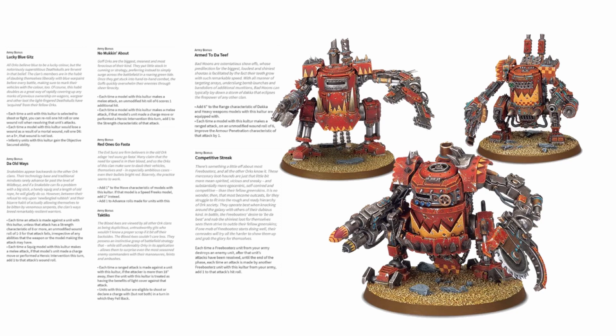Unlike in the 8th edition codex, your Killer Khans can now benefit from being part of a Goff clan, a Snakebite clan, or an Evil Sunz clan. Your Goff Killer Khans get +1 strength on the charge and 6s to hit in melee explode into 2 hits. Your Death Skulls Khans can re-roll a hit or wound roll and also have that 5+ to ignore mortal wound attacks. Snakebites, as we've already seen, can now never be wounded by strength 6 or 7 guns on less than a 4+, making them even more resilient to assault cannons and auto cannons.